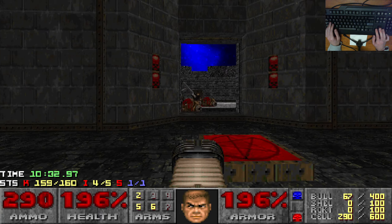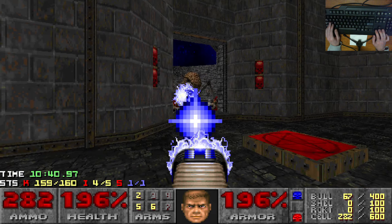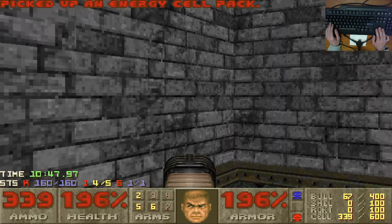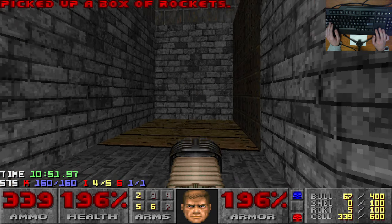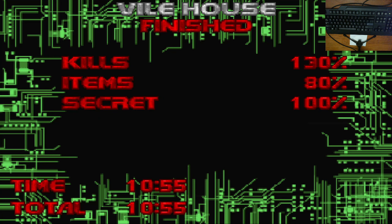Did the cyberdemon die? The spider demon still seems to be alive. This is the easiest run of this map ever — look, there's all this ammo still here. What killed the cyberdemon? Well, I'm not going to look a gift horse in the mouth. The Vile House is done — that cyberdemon just got wrecked and I wasn't even there to see it. Obviously the spider demon and the mancubi must have done it, but that is super lucky. I'll freely admit that. Normally it teleports into the main room and you kill it with the plasma rifle, but I'll take this run.